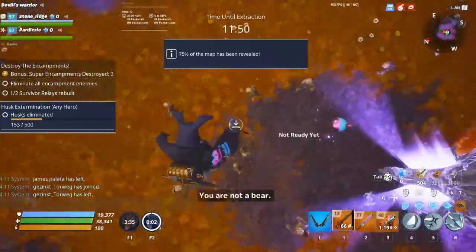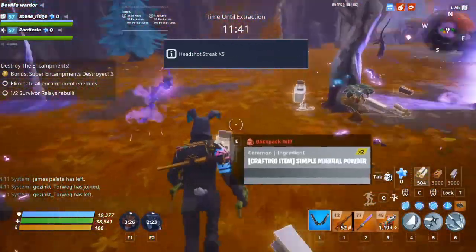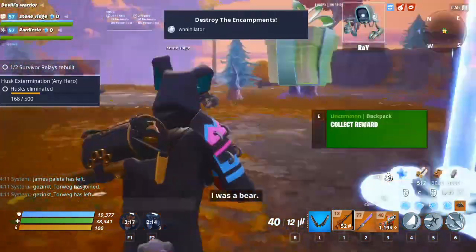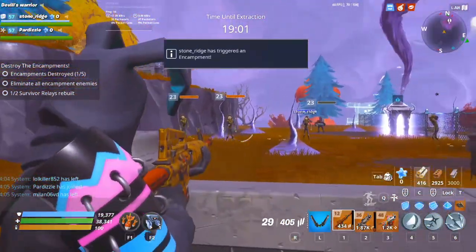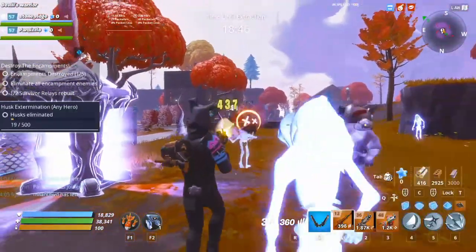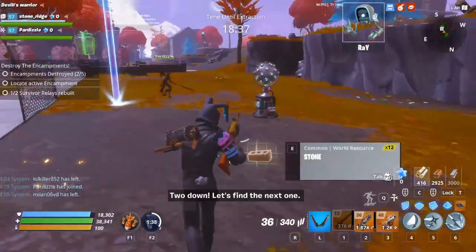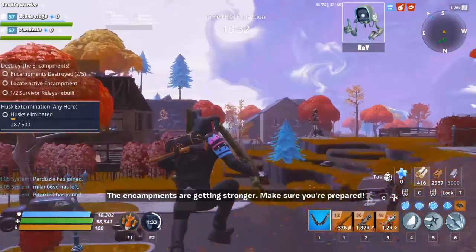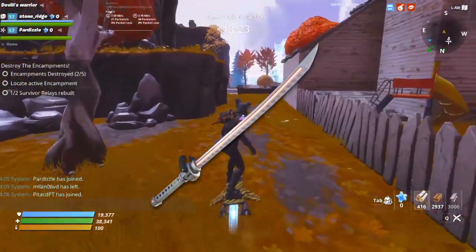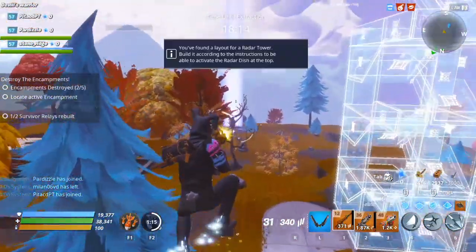The next challenge category is husk extermination — pretty much killing husks with a certain hero type. With any hero type it's kill 300 husks. I recommend going into the Destroy Encampment mission type; you can probably get 300 kills in one game if fully completed, but it might take 2. The hero types are constructors, ninjas, outlanders, and soldiers. There's also kill 500 husks in a successful mission with any hero, which takes a bit longer. Then kill 300 husks with a specific weapon type: assault rifle, SMG, shotgun, pistol, trap, sniper, or melee. If you have 300 kills with a hero and 300 kills with say an assault rifle, you could easily get both done together.